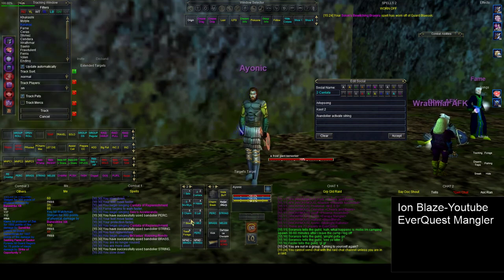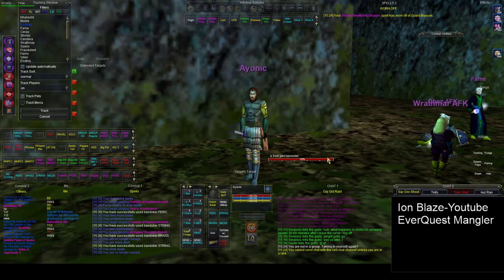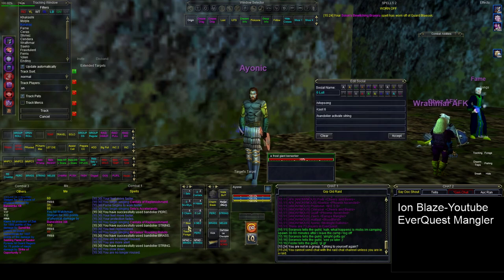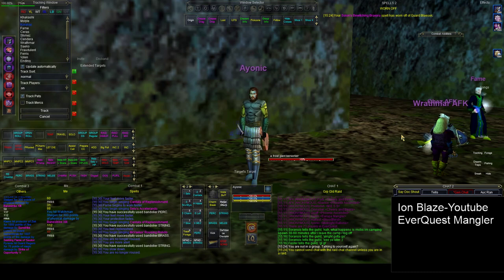Some other macros you might want: when I charm a mob I also mark it with NPC mark 1 so everyone in the group can see it, and I add a bit of text. If you use percent-sign T in your macro text, that inserts the name of your current target.